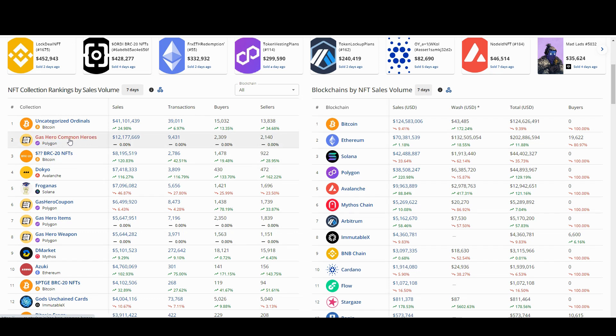Looking at number two on the list, we have Gas Hero Common Heroes — over 12 million dollars worth of trading. We have Gas Hero Coupons, which as I understand them are coupons you can use to create other things — sort of like a gacha mechanic where you're not quite sure what you've got. Then Gas Hero Items, which have various uses in the game including getting access to the vehicle you need to start. Gas Hero Weapons is also there. In total across these, we're looking at about 27 to 28 million dollars worth of trading.